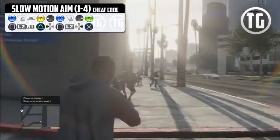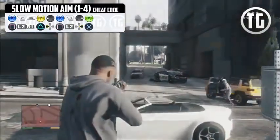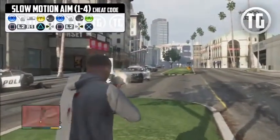Slow motion aim has four modes. Activating it increases how much it slows down each time. When you enter it a fifth time it cancels the cheat. It only activates when you aim down sights, so it's a pretty cool cheat.